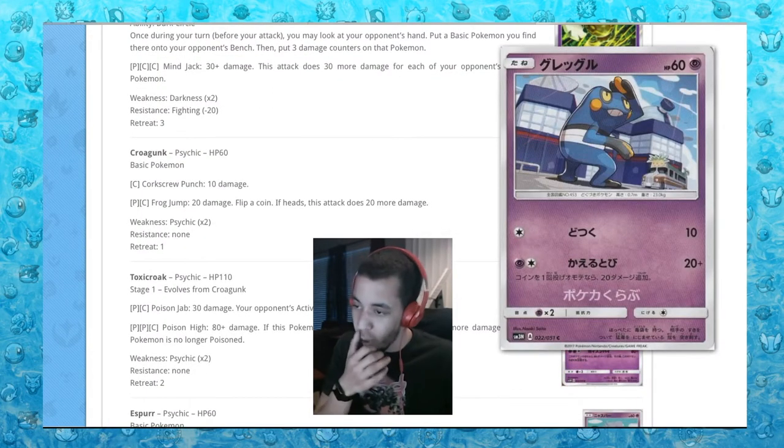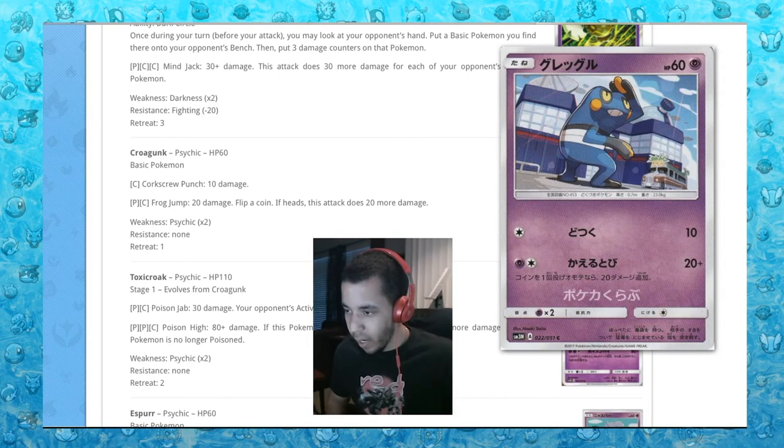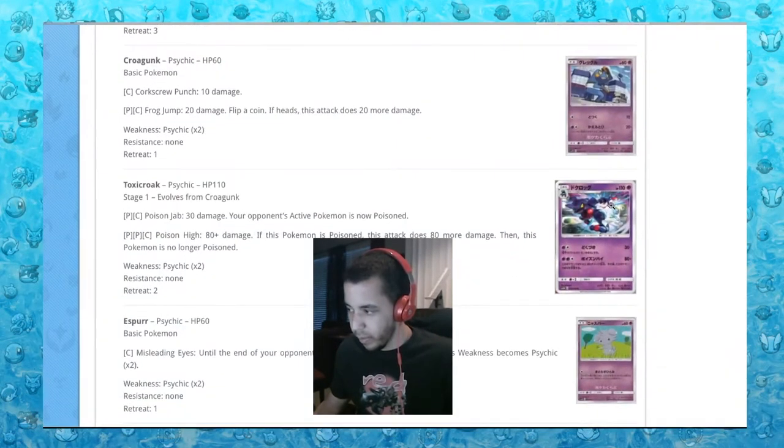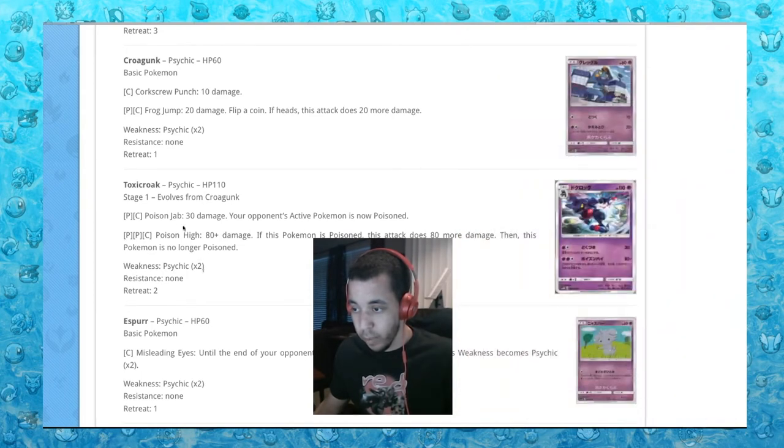Next up, we got my boy Croagunk — shoutouts to Pokken. Flip a coin if heads — okay, you're useless. Toxicroak: Poison Jab, 30 damage, active Pokemon is now poisoned. Poison High: 80 plus damage. If this Pokemon is poisoned, this attack does 80 more damage, then this Pokemon is no longer poisoned.